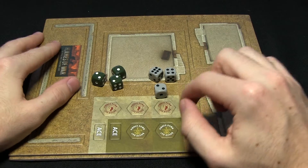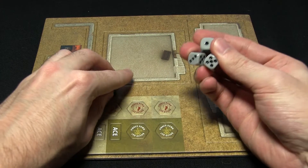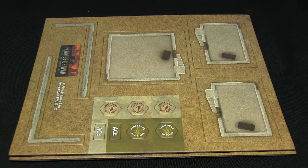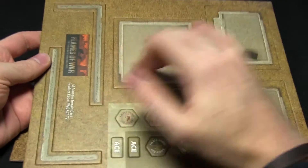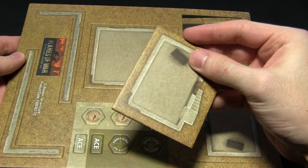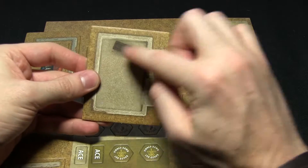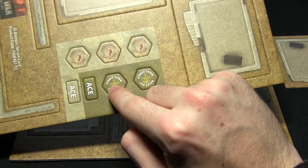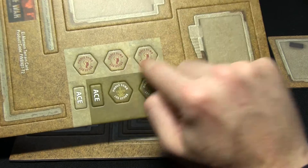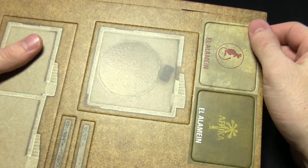Next up we have dice, card scenery and some tokens. We get six dice altogether — three green for the British player and three grey for the German player. We also get some card stock scenery: these are on a cardboard sprue, you just pop them out, place them on your table and you've got an instant building. The card is quite thick and durable and the printing is high quality. We get some tokens too — two ace tokens, two pin markers for the Germans and three pin markers for the British. On the other sheet we also get a couple more buildings, some walls and two objective tokens.